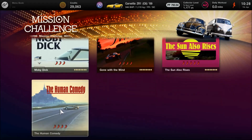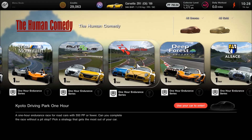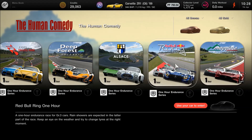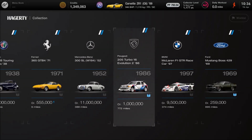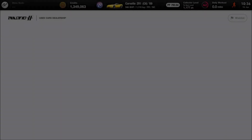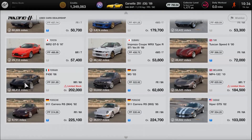We have a number of fixes in terms of stuff like graphics, physics, the online aspect of the game with a couple of leaderboards being reset, the penalties that people would get have been altered a little bit, tyre smoke graphics, a couple of the vehicles had glitches apparently on the AE86 and the older Mazda RX-7 — they've improved that as well. The credit cap was increased from 20 million to 100 million, which is great; it means you don't have to clear your bank account out every time you buy a high roller car.